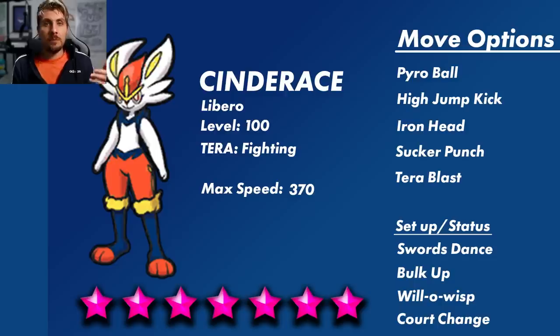The most likely moves it will use in this battle are Pyro Ball, High Jump Kick, Iron Head, Sucker Punch, and Tera Blast. It may also have Giga Impact as an option. Remember that Charizard from the first 7-star raid had 8 moves in total — 4 initial moves and 4 additional moves it could use throughout the battle — so it's likely Cinderace will have similar options.